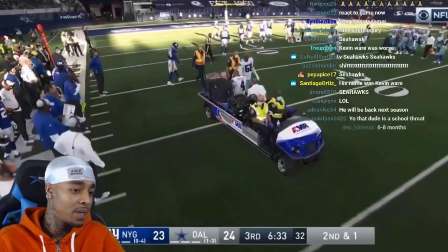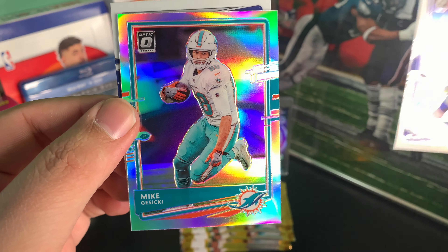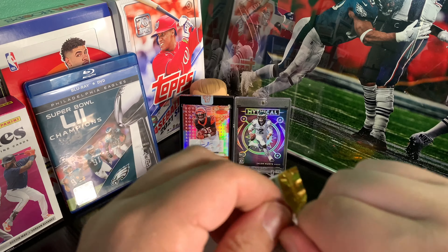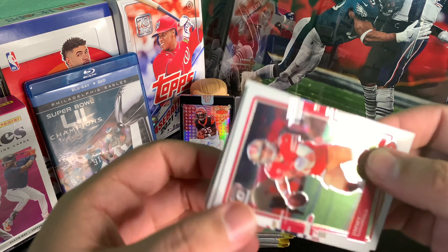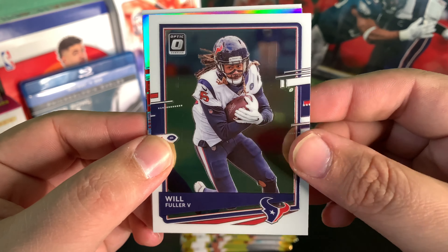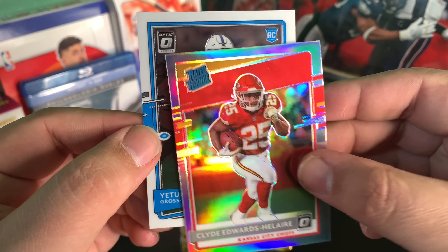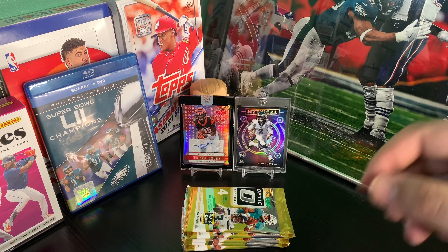Dak Prescott — hey man, prayers go out to Dak Prescott. Looks like a Dolphin. Mike Jacecki Silver, Silver Hollow Raider Rookie, Michael Pittman Jr. — sweet. It would be so sick to find a Downtown in one of these. How about a CEH Silver Hollow — such a beautiful card, man. And behind it we have Yetur Gross-Matos. I think I'm going to take a second and get that CEH sleeved up.